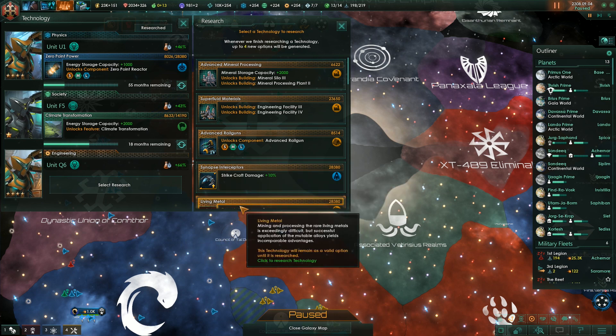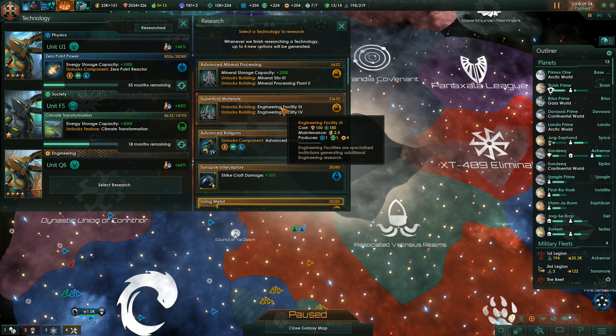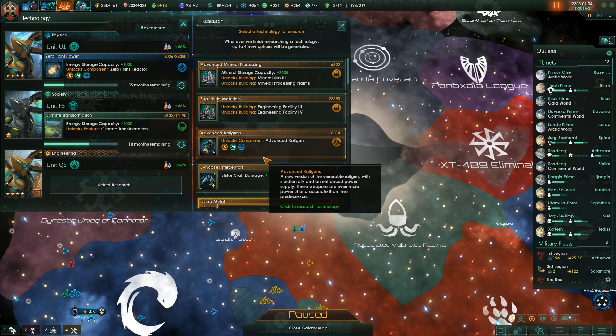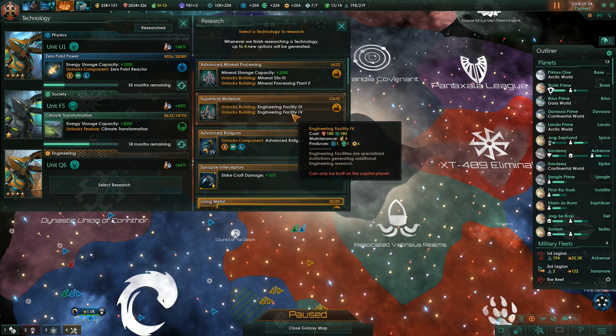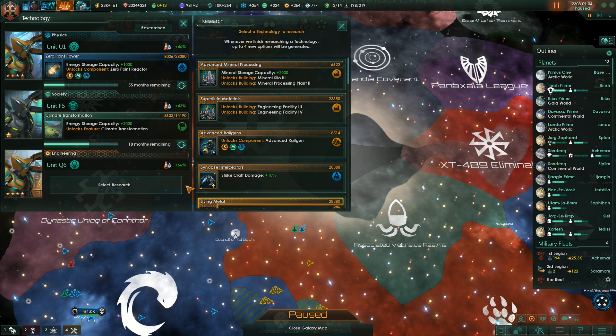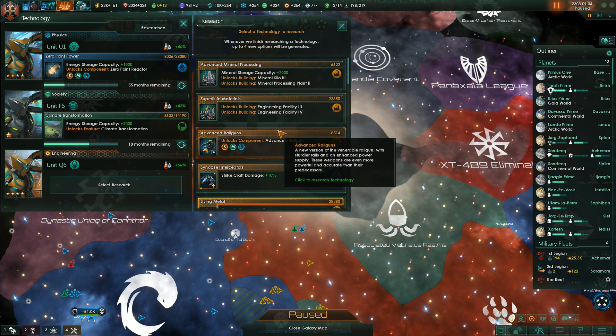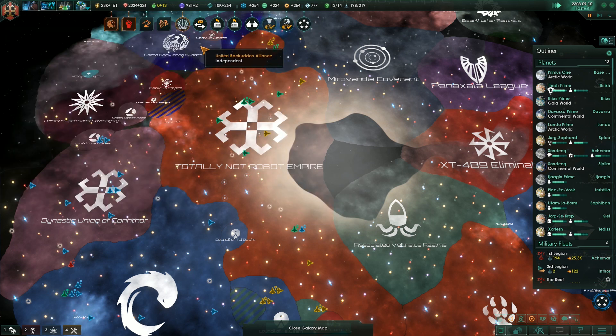Advanced railgun, plus 10% strike craft damage, or better engineering facility. I wouldn't mind better engineering facility, especially if we're going to research expensive techs. Let's unlock a better engineering facility.